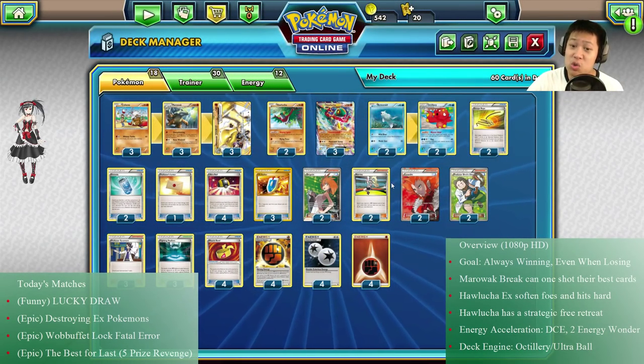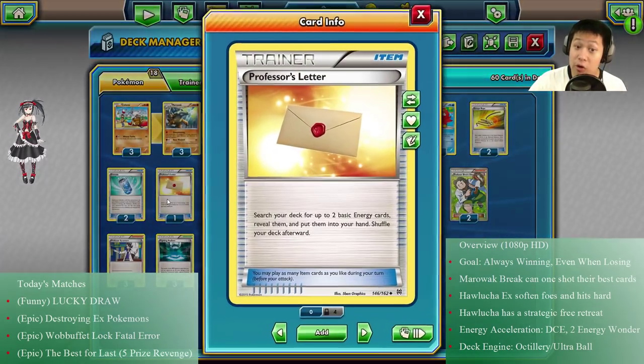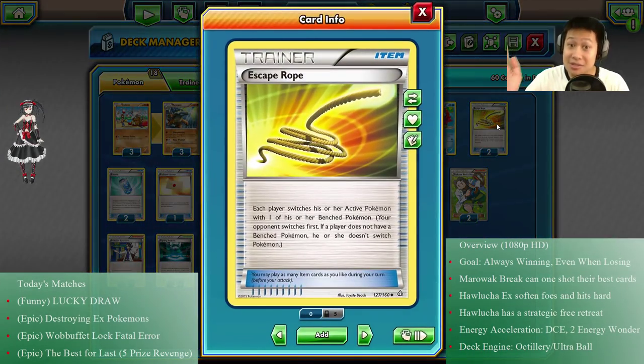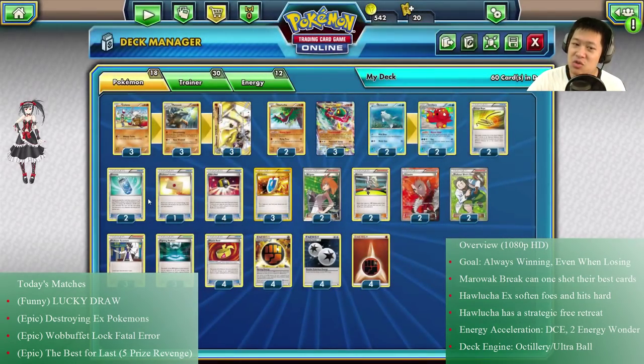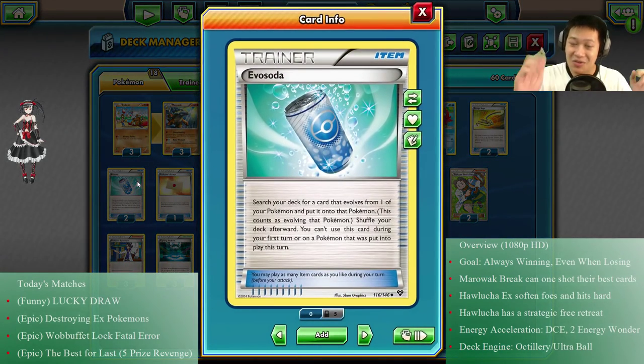We're going to quickly move through the other supporters. We have Korrina for Fighting Pokémon — whatever you need, like Hawlucha, Marowak, an evolution chain. She'll get the Pokémon and item you need most, which could be energies via Professor's Letter, a retreat card like Escape Rope, or Evo Soda to evolve without discarding anything. That's why it's nice to include.